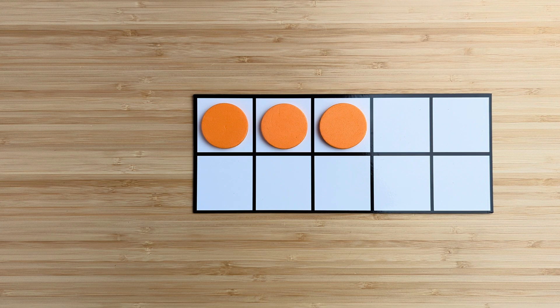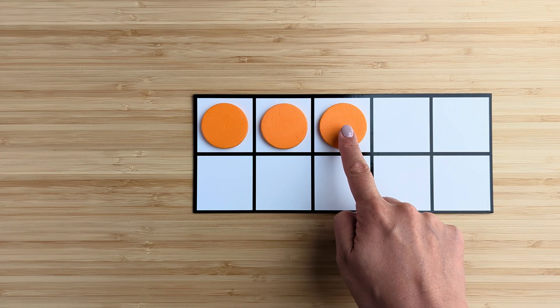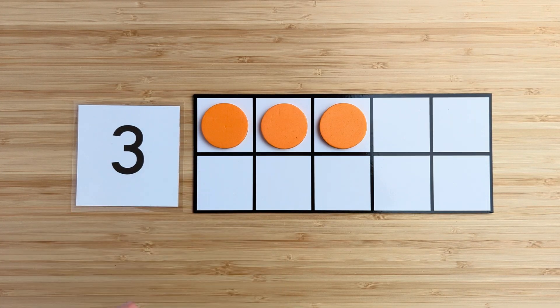How many in all? Point and count. One, two, three. There are three orange circles.